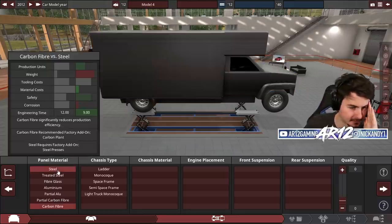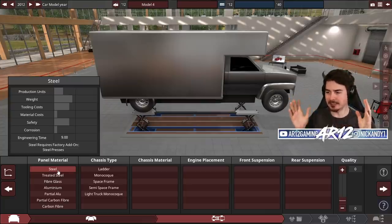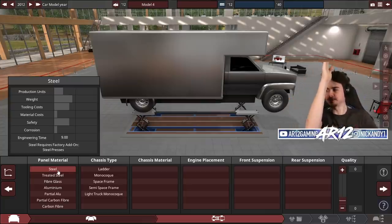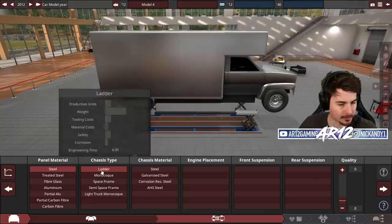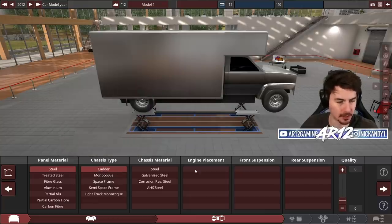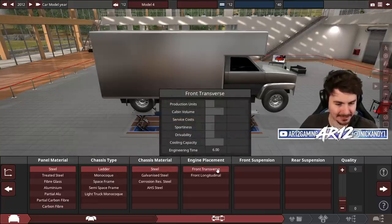I've actually got to build this thing properly. We've got to think about the balance — if we're building a super tall vehicle, we need a sturdy base so it doesn't tip over. We need to be heavy. And then we're going with a ladder chassis — I don't even know what that is. Chassis, make it out of steel.